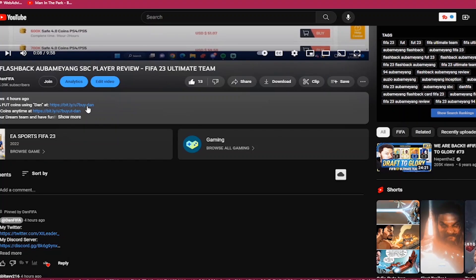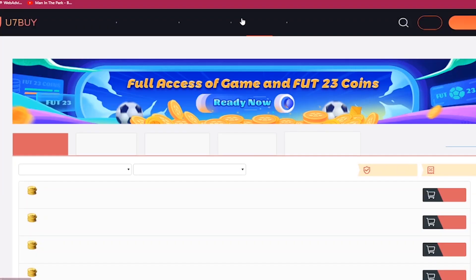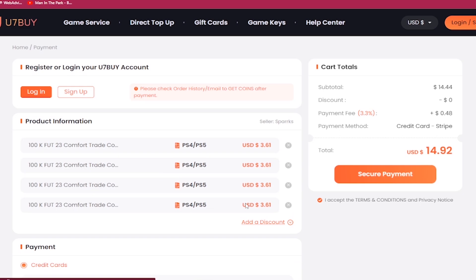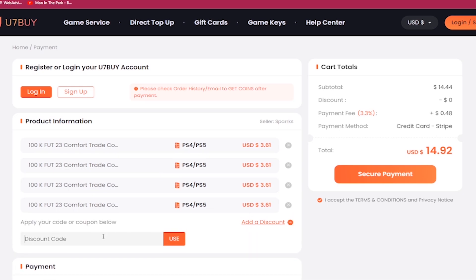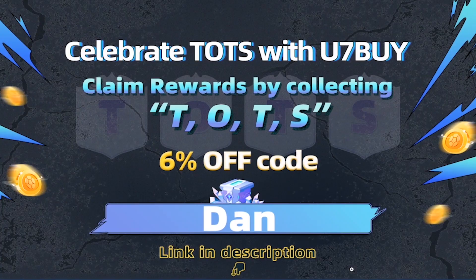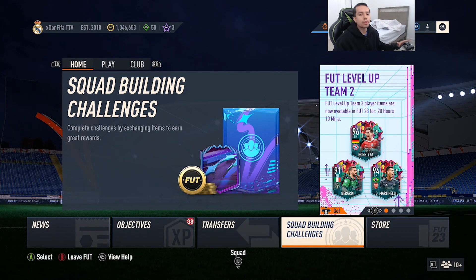If you guys want the most cheap and most reliable FIFA 23 coins, make sure you guys check out u7buy.com. Next time you guys want to make your purchase, type in the code 'dan' to get 6% off. Also if you guys ever want to sell your FIFA 23 coins, you just go to the help center and click on the selling section.